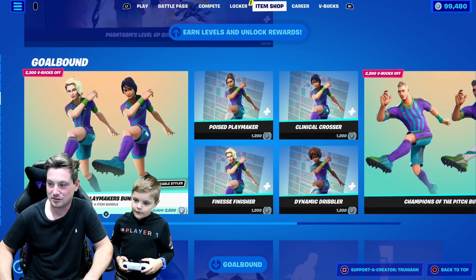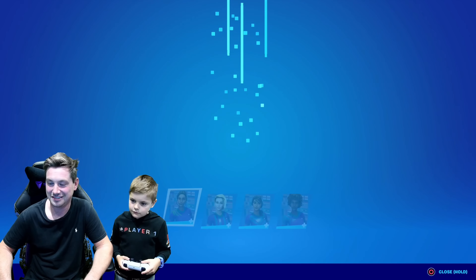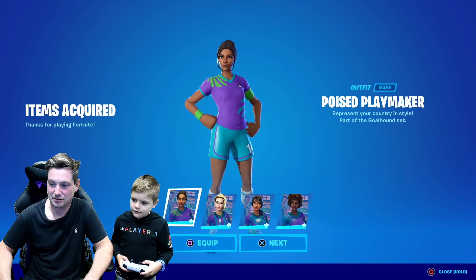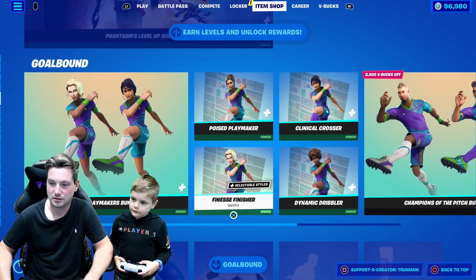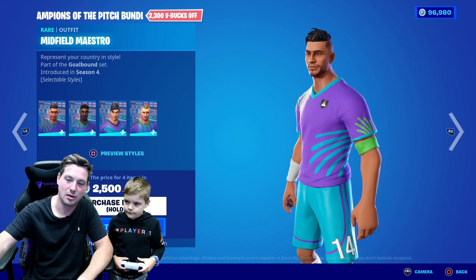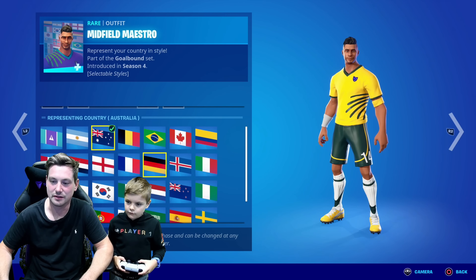Phantasm. Alright, so all those soccer skins have returned. All of them — you're going to buy them all. That's 4 in this bundle. Oh yeah, I was thinking 5, I thought it was 5 in a bundle. It must be 8 in total — not 10. Usually when they bring a skin bundle to the item shop it's always like 5 skins, and this one's 4, so in total it's 8.